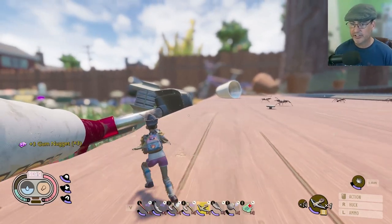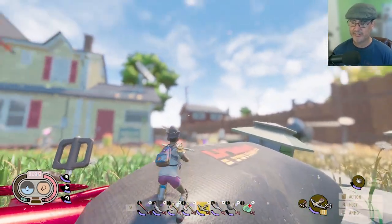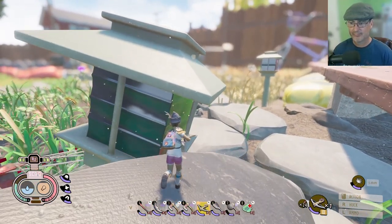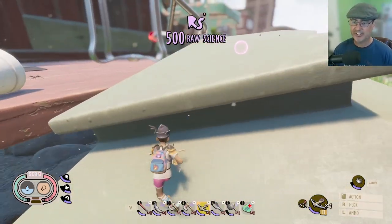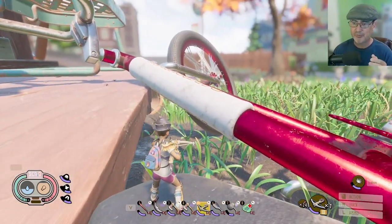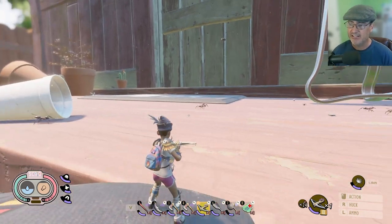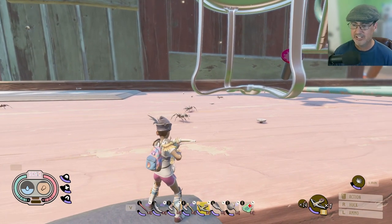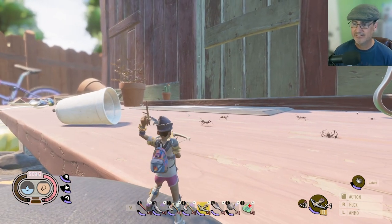I'm going to head over to the seat, avoid the black ant, jump up on the seat, run across, and head over to this light right here. Jump up on that, come around — here is another 500 raw science points. Back down to the bike seat. This bike area is also a good spot to farm ants because they can't get to you from up here, so it's a safe bet. If you have any type of bow equipped just go ahead and snipe them from far and farm those ant parts.